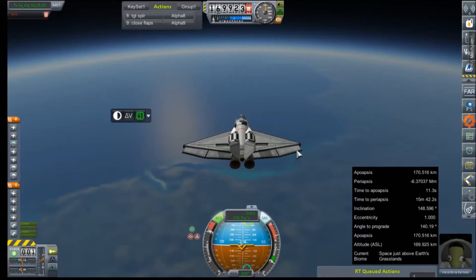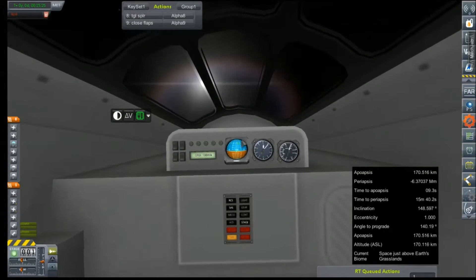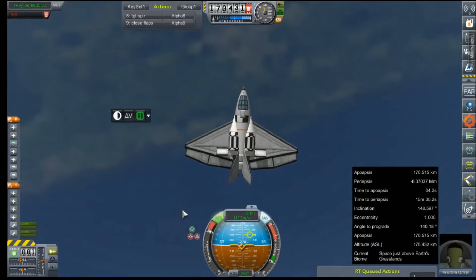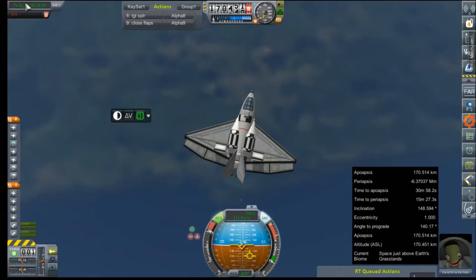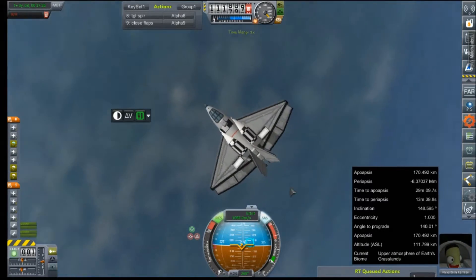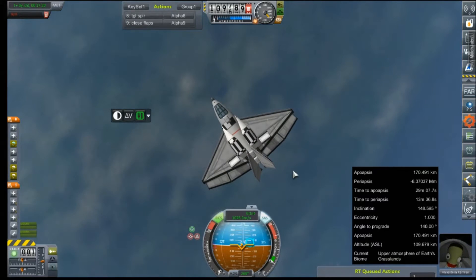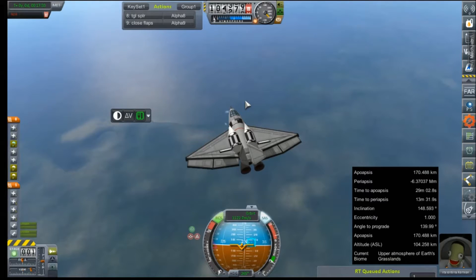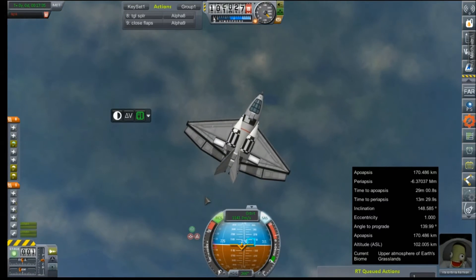How's the view from up there, Val? Marginal — nothing she hasn't seen before. Peeking out and now beginning her descent. We might as well just hold this vector.